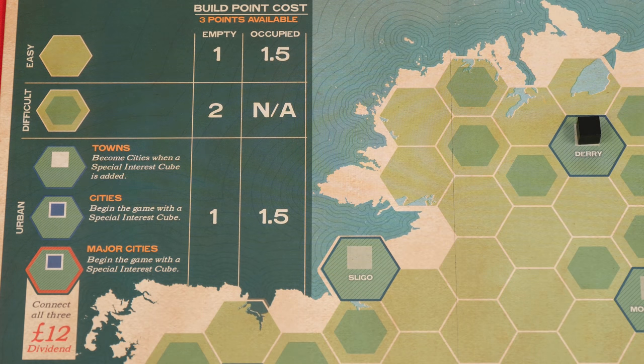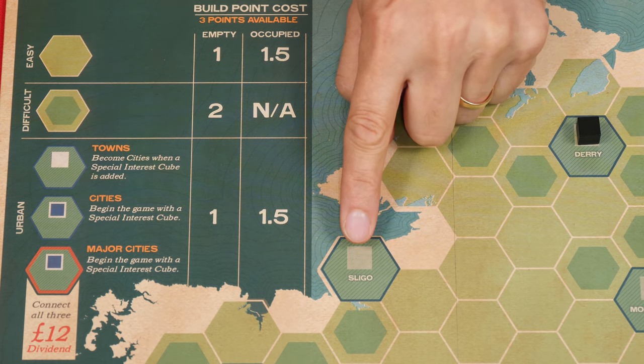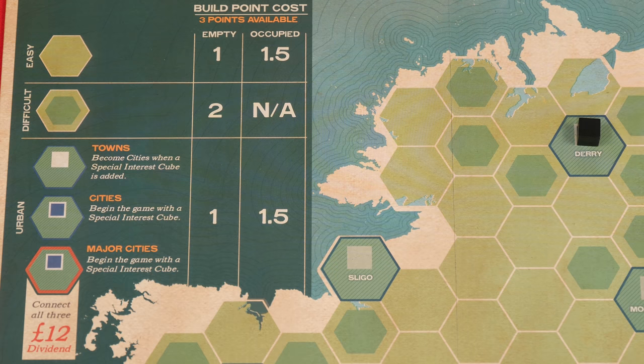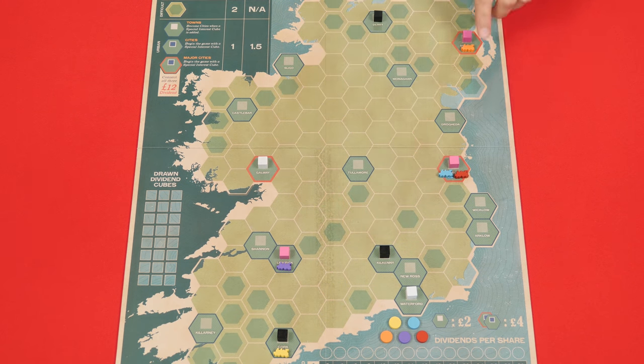You don't have to spend all three build points, but you must spend at least one, and any you don't spend are lost. To understand the cost to place a train, you also need to know what the different types of hexes represent. Some are easy, represented by a green-pale shading. Others are difficult, with a dark green shade. If you see blue lines shading in a hex, it's an urban area with a space for a cube. When the cube space is empty, the hex is known as a town; if it has a cube, then the hex is a city. If a city has a red outline, then it's known as a major city. The game always starts with five cities and three major cities.